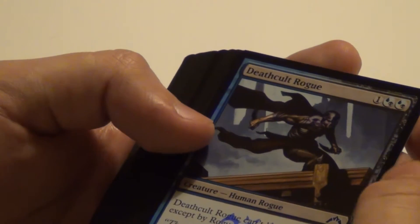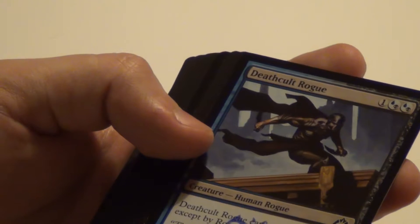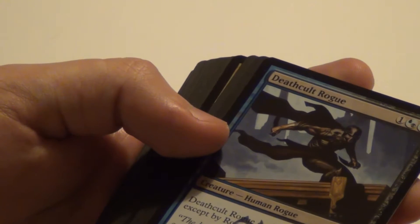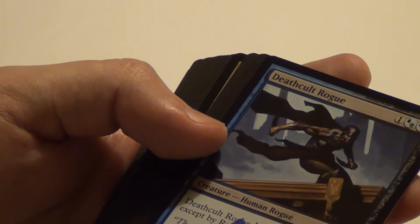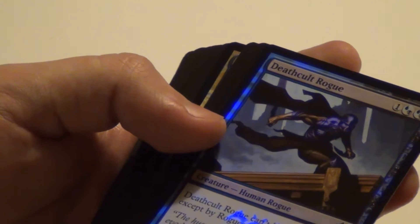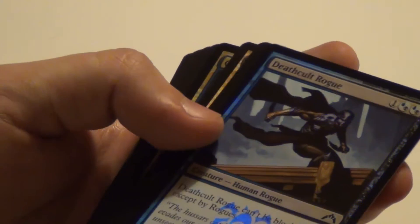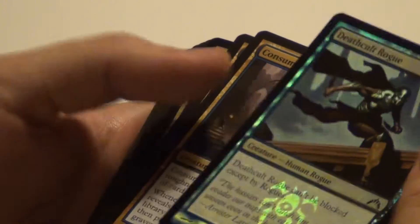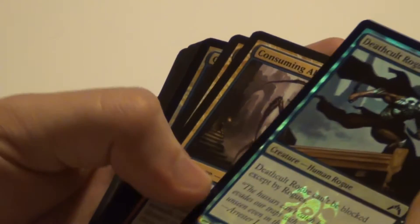Death Cult Rogue: it can't be blocked except by rogues, and considering how often you actually face rogues it's practically unblockable. It's a 2/2 for three mana — pretty nice. It could use having one less mana, but as an unblockable it's pretty good.